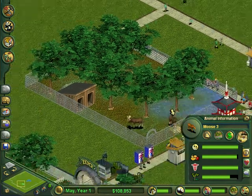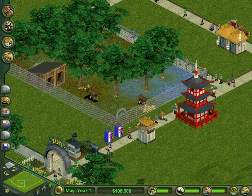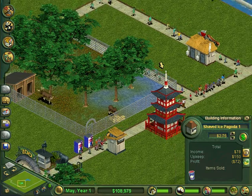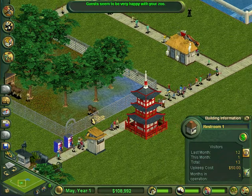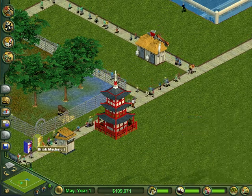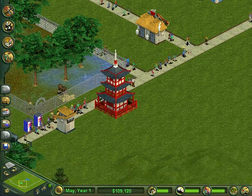So I made this exhibit, and yeah, everything seems to be going fine over here. I got this shaved ice place, you can check out the stats and everything on this as I'm going by. Got the restrooms, I got these vending machines, drink machine, this other drink machine, which I didn't mean to get — I just kind of got two drink machines.